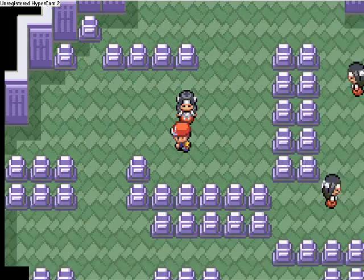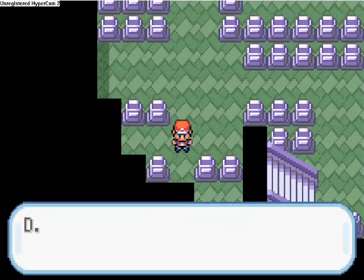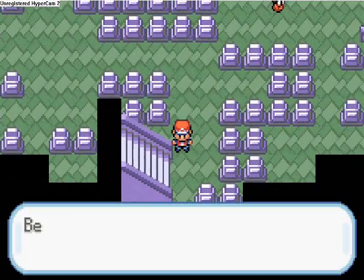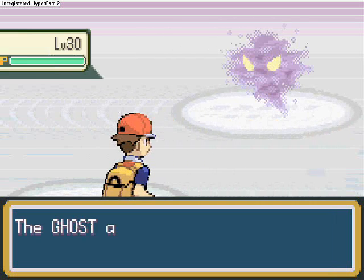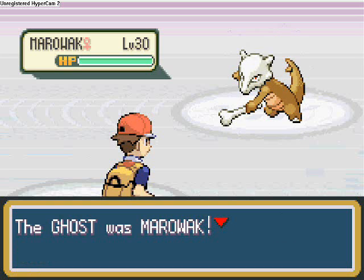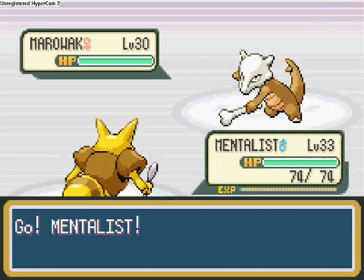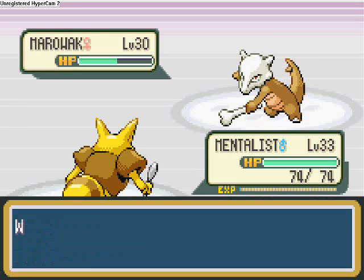Down here you can find a Rare Candy, so it's worth picking that up — Rare Candies raise your Pokémon's level. A ghost appears at level 30. The Silph Scope reveals its identity: it's the Marowak that everyone was talking about that was killed. If you came up here earlier without going through the Rocket Hideout first, your Pokémon would be too scared to move.